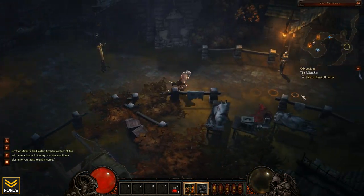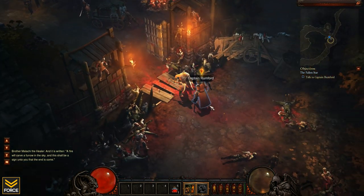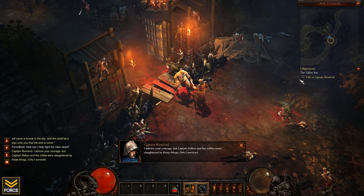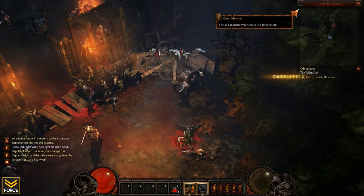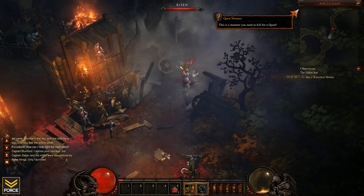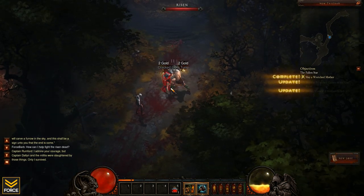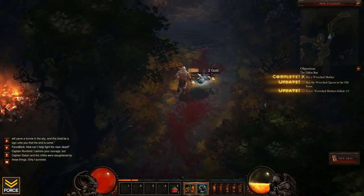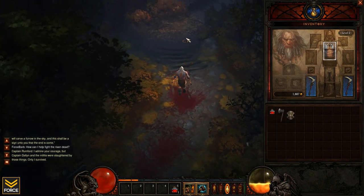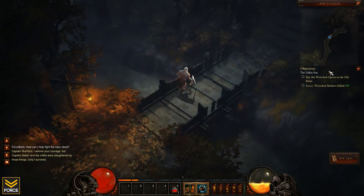All right, let's go ahead and talk to Captain Rumford. Whenever I get a new spell or ability, I'll show it to you guys, talk about it, and let you know my thought process behind my decisions. Now I have to find a wretched mother and slay her - oh, there's one right there! That lasted long. I also got a Cloth Tunic - let me equip that. Beautiful.